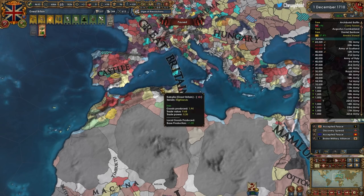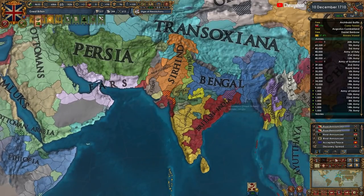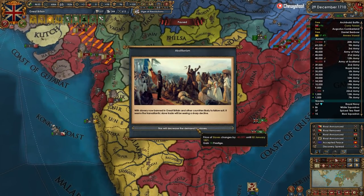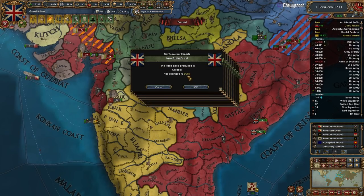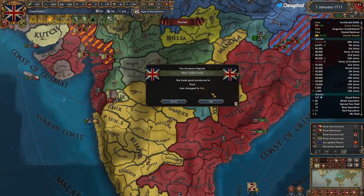Yeah, just a couple in northern Africa. Let's see what we get here on the monthly tick. The price: abolitionism very good, wool very good, dyes, fish, tropical wood, fish, ivory, livestock, tropical wood and fish - very good.